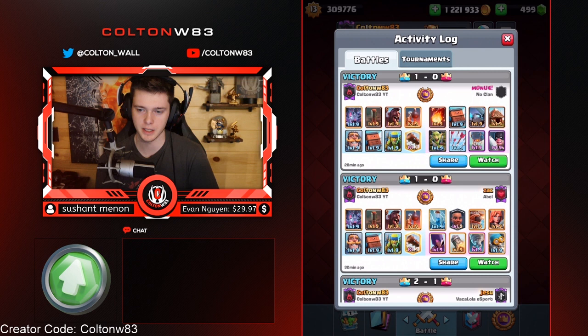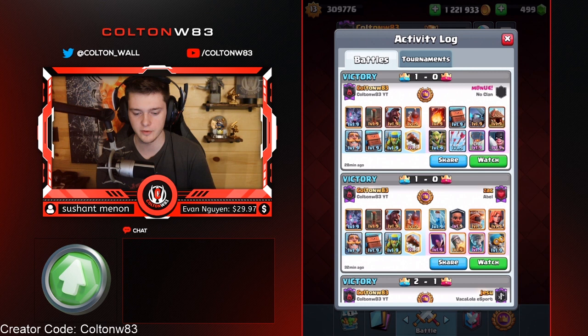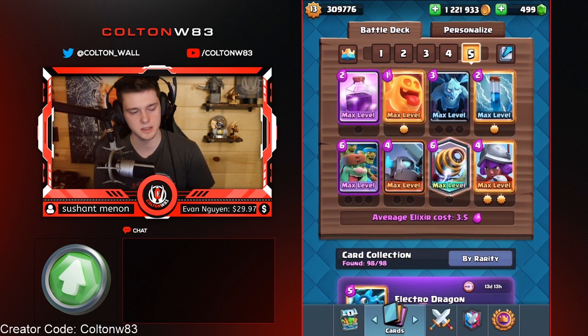If you're playing against lots of Balloon and Lava, I prefer Inferno Tower. Bomb Tower is better in most other matchups. I really like the Zapbait element of Inferno Tower, but Bomb Tower is a better overall defense. If you're against Royal Hogs and anything that's Splash, Bomb Tower is better. Their win rates are similar though — Inferno Tower is still good. It comes down to preference.